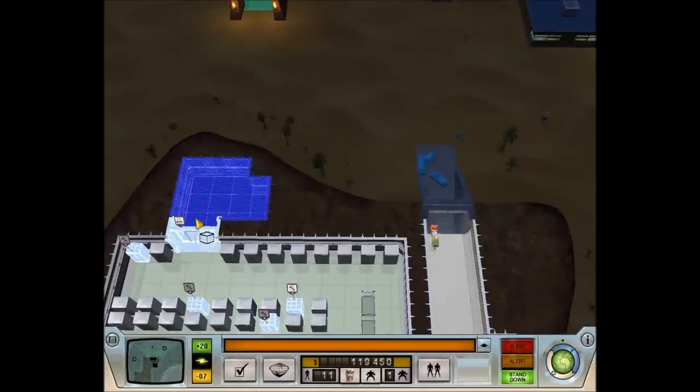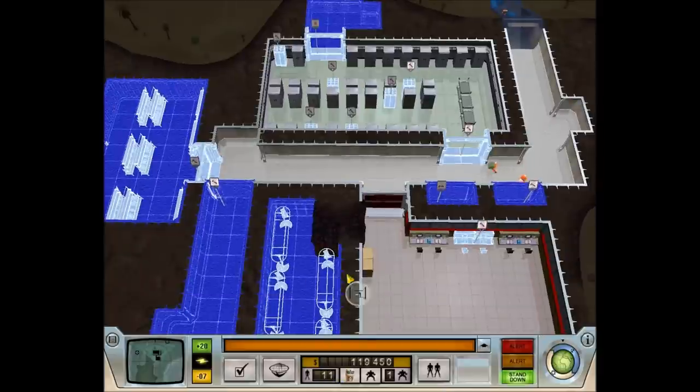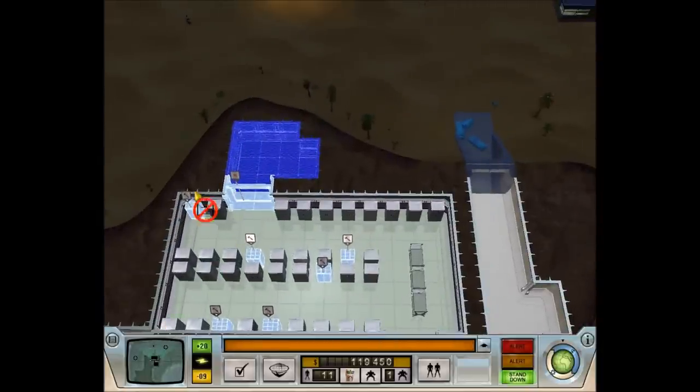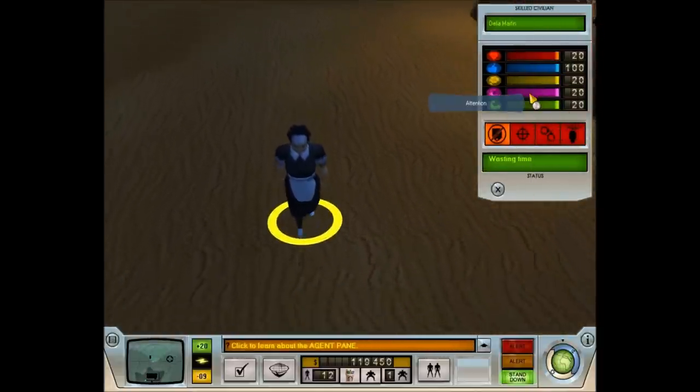Because if you don't have an income, you won't be able to purchase any of this stuff — it'll cost money. While we're waiting, I might explain a few of the game mechanics. This is a maid, and if you double-click on the maid you get this little skilled civilian panel.